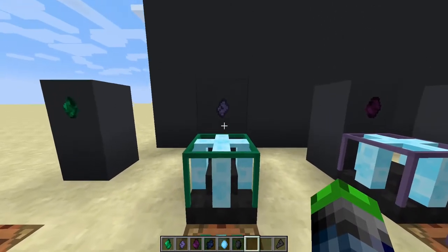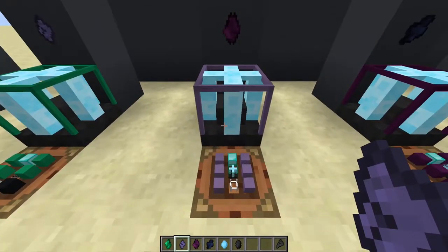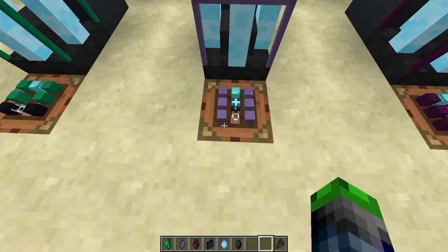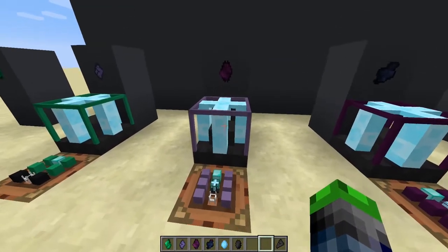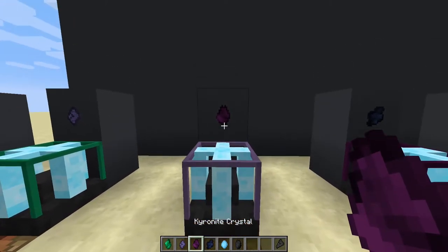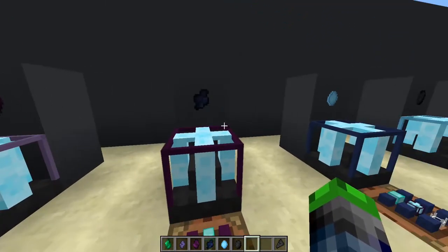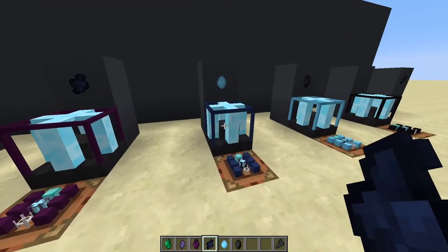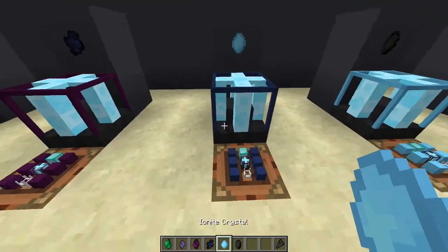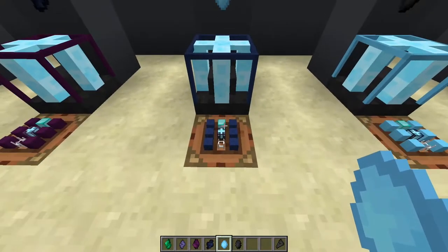To upgrade to tier two, let the tier one run for a bit until it produces erodium crystals, which are used in the tier two crafting process. Craft those into blocks as well, and instead of the diode you use the tier one controller in the middle. After running tier two you'll get cryonite crystals for tier three, then palladium for tier four — crafting each just like the previous tier with the previous controller in the middle.